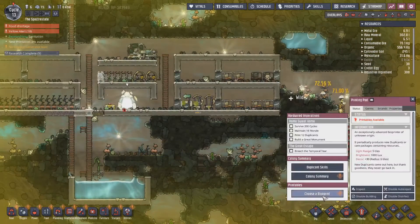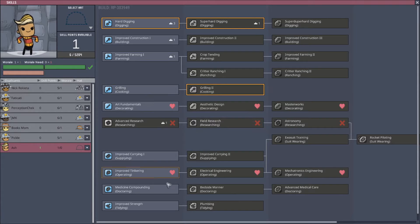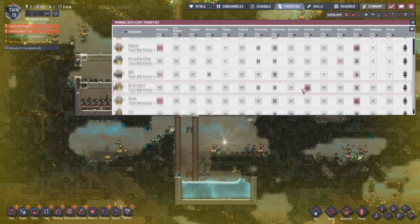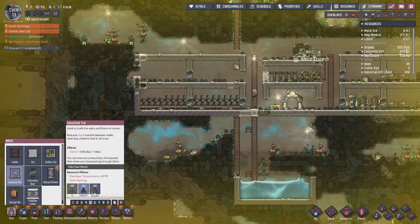Oh, we got oxalite, a hundred kilograms. Ooh — Maria. You know what? Researching, supplying, decorating — operating and decor. There we go, here's Ash. That's who I'm bringing in. We got seven duplicants now — yay! Ash is going to be doing operating, so I will set her priority as max operator. There we go. And now we've got crap tons of granite — we got more granite.